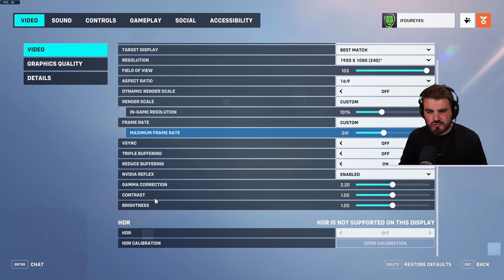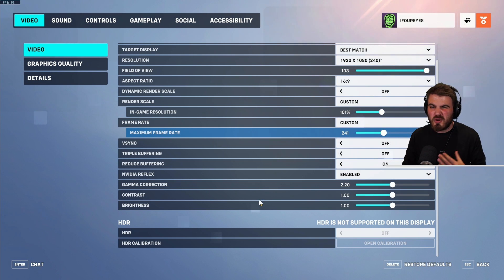Gamma Correction, Contrast, and Brightness are all personal preference. I've left them all at default because it looks fine to me, which is what most people do. But if your monitor doesn't display the game very nicely, you can try turning up the brightness a little bit to make the game a bit brighter.